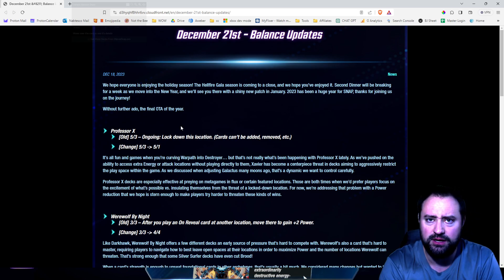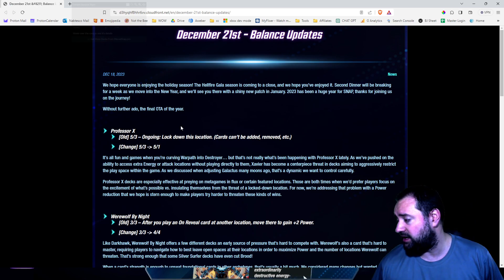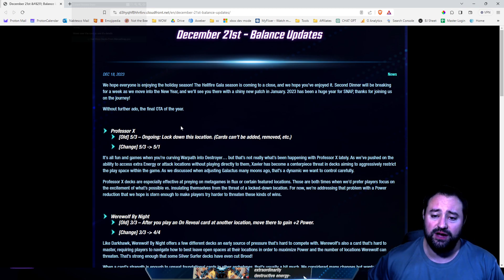You can also play a Tuma. You can play a Tuma on 4 and Professor X on 5 and win that lane outright with 11 — especially if they haven't played that lane, or that lane is not ideal to play at. So that's what I have to say about Professor X.